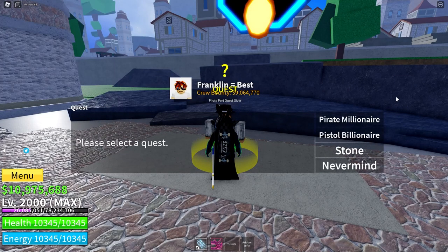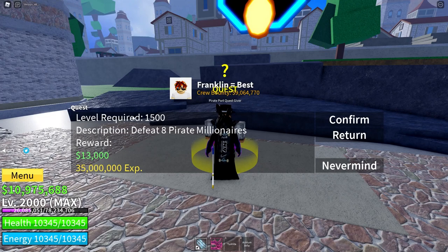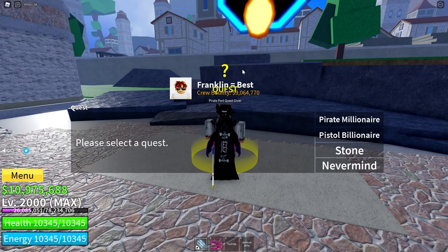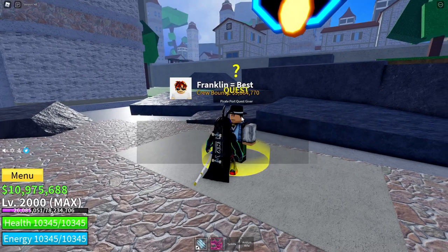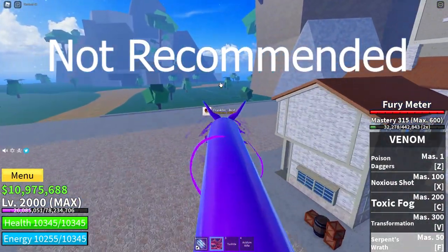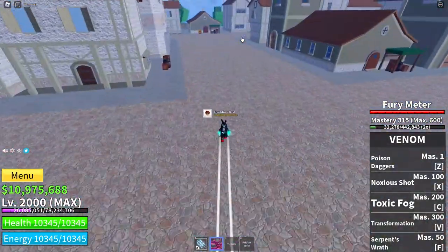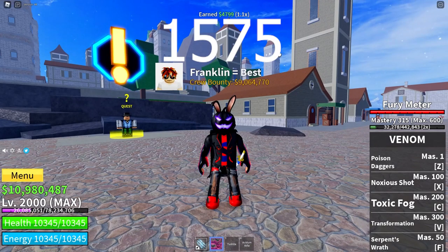Talk to him. The first quest you would like to do is the Pirate Millionaire — that is level 1,500, so you can do it as soon as you get here. Then, once you are level 1,525, you can do the Defeat 8 Pistol Billionaires. Then when you are level 1,550, you can do the Stone Quest, but if you're using Buddha, I wouldn't recommend server hopping and killing Stone over and over again. It will be much faster to kill the Pistol Billionaires. Stone has a really long spawn time, so I recommend you kill the Pistol Billionaires until you are level 1,575.